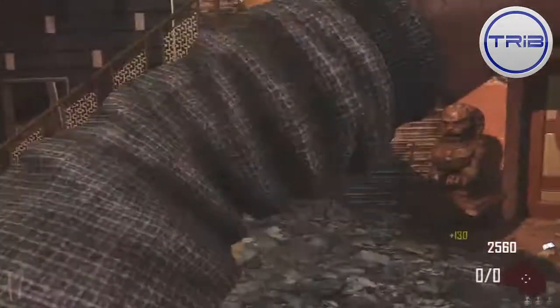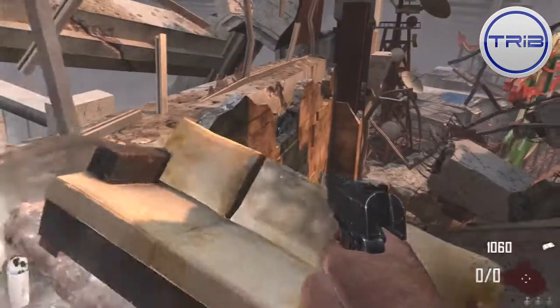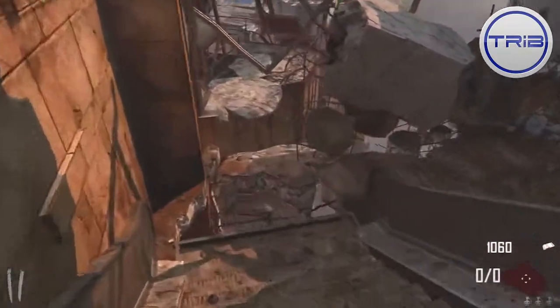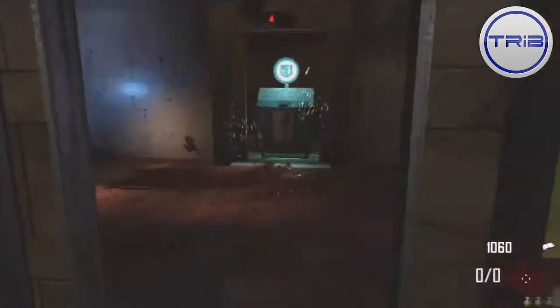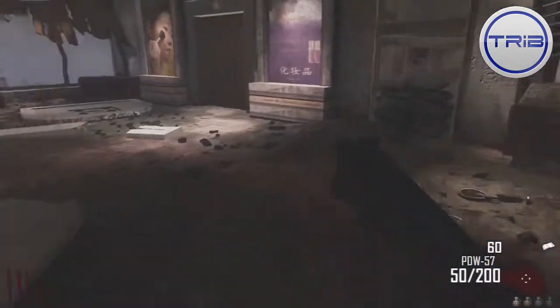Yo, what is going on all you sexy people out there? Trib here bringing you guys another Black Ops 2 achievement guide. Today I have the Die Rise 'How to Get Mad Without Power' achievement, and it's really really easy. All you have to do is survive 10 rounds without turning on the power on the new zombies map Die Rise.